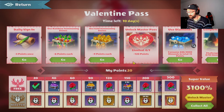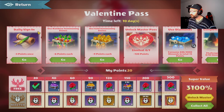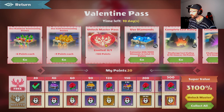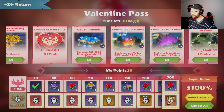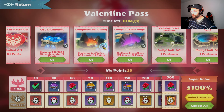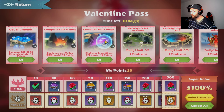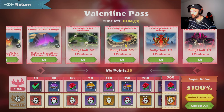Let's talk about how the Valentine time pass works and how many points we can get. For daily signing we get 55 points. If we unlock the master pass we get immediately 120 points. For diamonds we can get 120 points overall if you use 40,000 diamonds in the event. For the Lost Valley we get 60 points, for the Frost Abyss we get 85 points, for the Challenge Great Adventure we get 55 points, for the VM Ring Clash we get 55 points, for Arena of Tribunes Triumph we get 55 points, and for guild bosses we get 55 points.